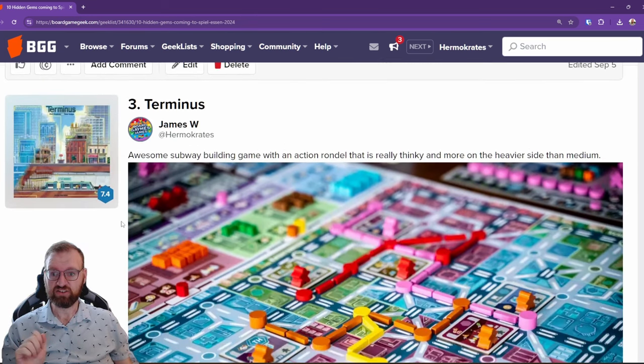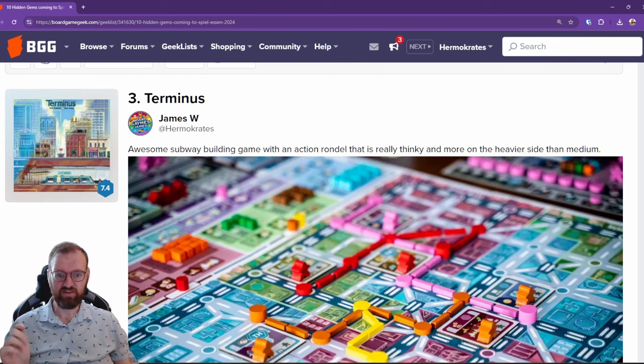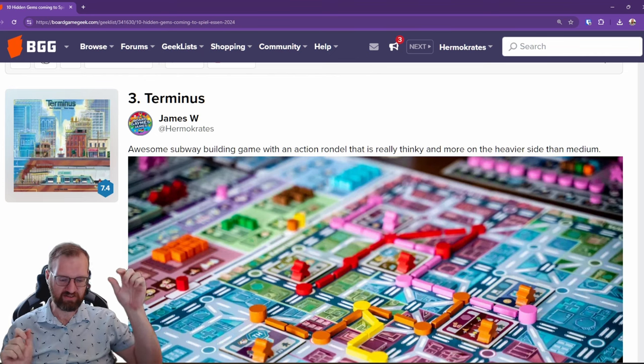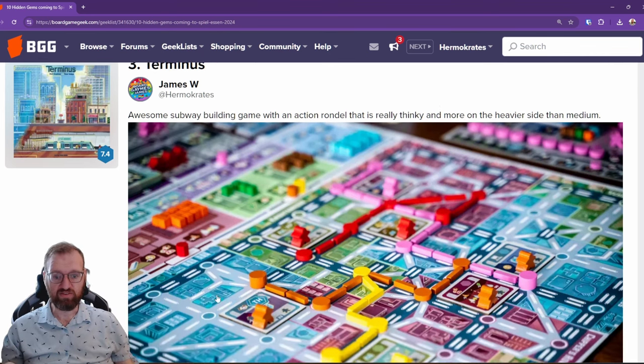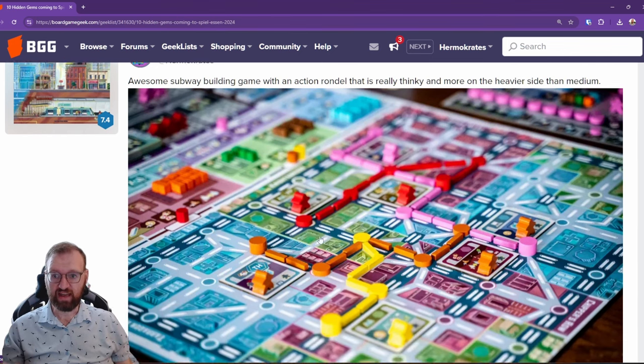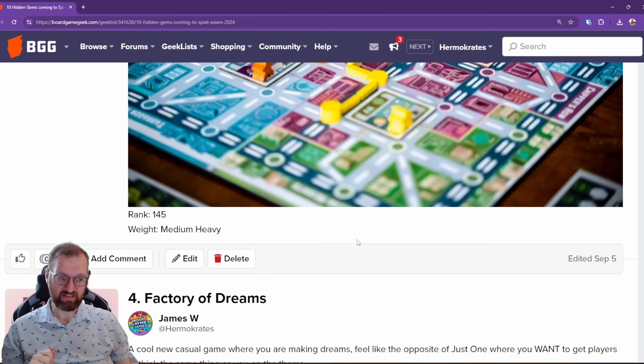Next up we have Terminus from Inside Up Games, another Canadian studio — actually designed by Earl here in Toronto as well. This is an amazing game; I've had the chance to play it and it's great. It has a rondel at the top for your actions, and you have very limited time to build the best subway system you can. The upgraded deluxe version is so pretty — you actually get a train car that sits on top of little rails, it's so cute. While building out rails you also get bonus points if you build a building that matches a community zone and then staff it. That's a medium to heavyweight game, ranked 145.